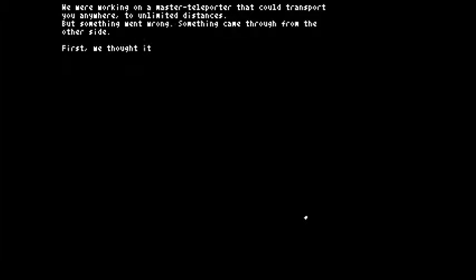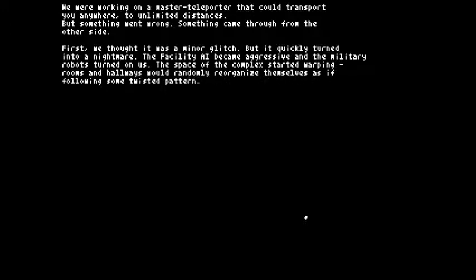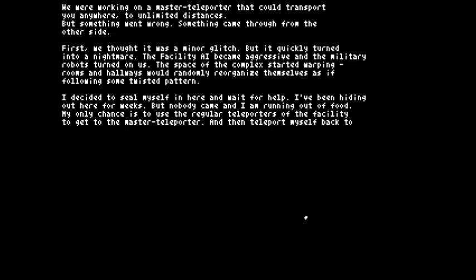In we go. We were working on a master teleporter that could transport you anywhere, to unlimited distances. But something went wrong — something came through from the other side. First we said it was a minor glitch, but it quickly turned into a nightmare. The facility AI became aggressive and the military robots turned against us. The space of the complex started warping. Rooms and hallways randomly reorganized themselves as if they followed some twisted pattern. I decided to seal myself in here and wait for help. I've been hiding out for weeks, but nobody came and I am running out of food. My only chance is to use the regular teleporter facility to get to the master teleporter and then teleport myself back to Earth.